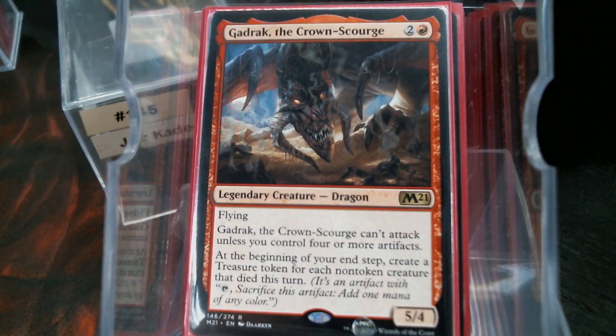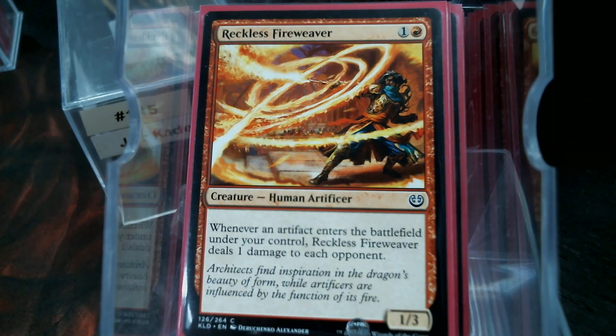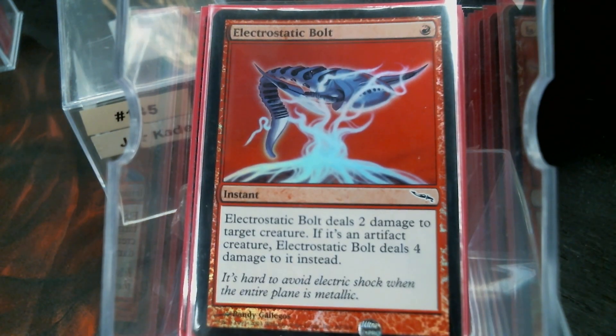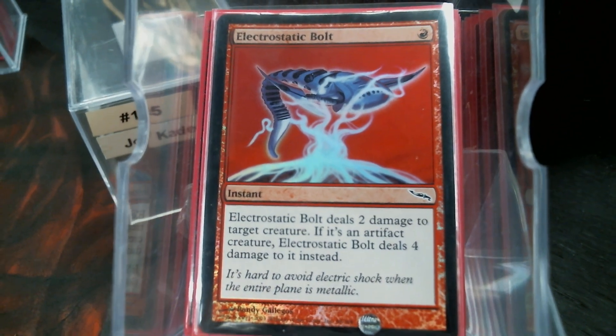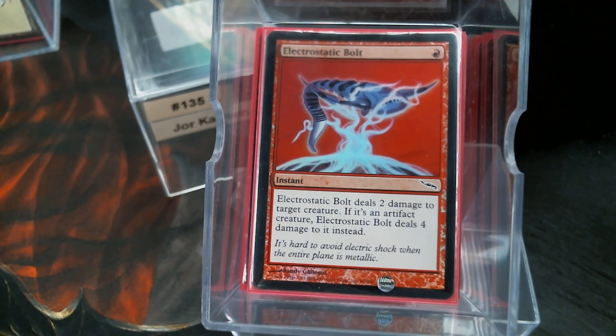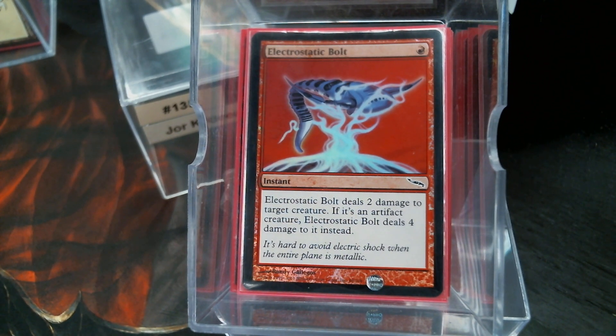Gadrak — we got Gadrak in here, and that's a creature. For each non-token creature that died this turn — it's just a good card. Reckless Fireweaver: artifact enters the battlefield, one damage to each opponent — that's beautiful. And our last new card is Electrostatic Bolt. I realize this is just for flavor, obviously.